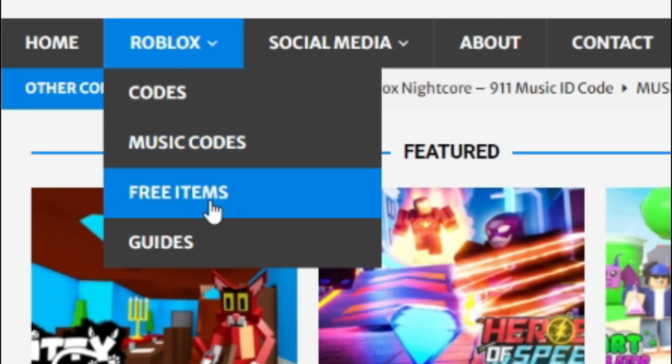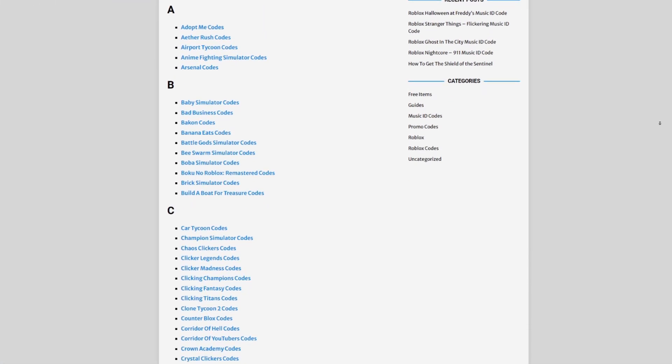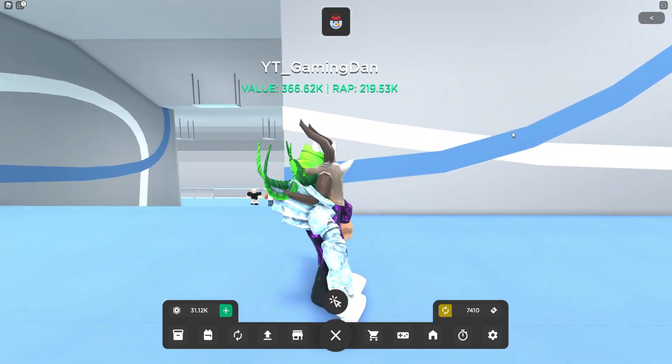Before I show you where the snowman is, let me tell you about rblx codes.com, which is my own Roblox code website where you can find game codes, music codes, and guides. There's tons of stuff in there — we cover codes for over 300 Roblox games, so if you need a code for a game, it will be there.